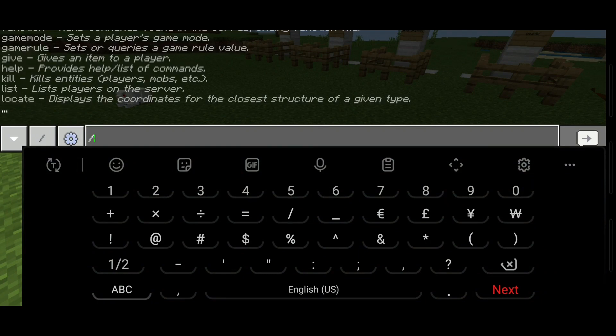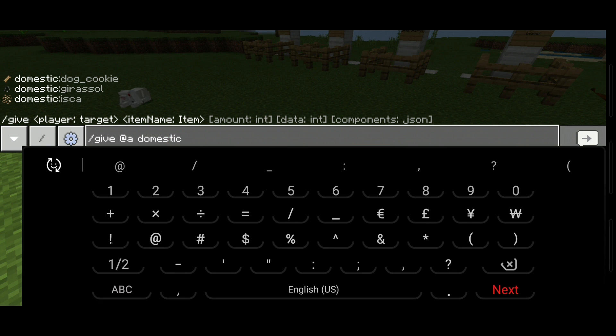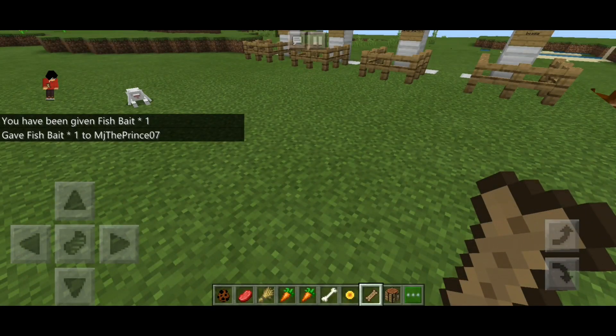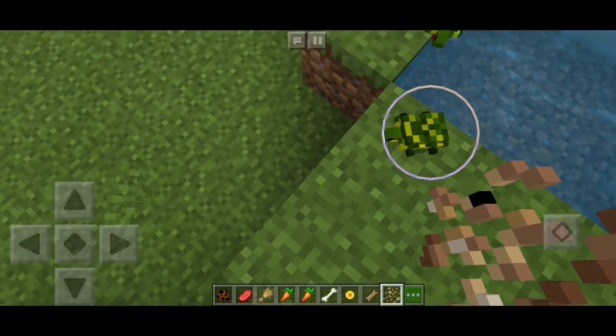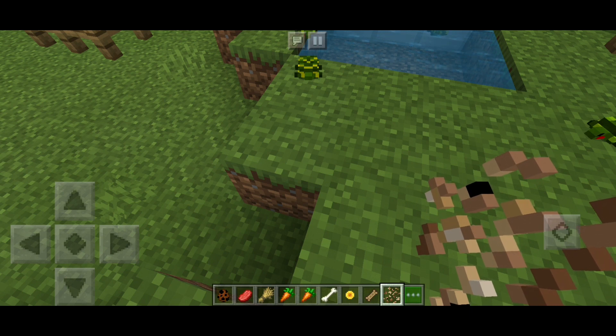You can tame them using a fish bait. I scrolled down to the recipes — there's the fish bait. I tamed a turtle using it. They can't be seated, and they don't follow you — that's the difference.